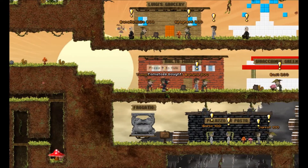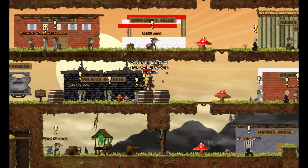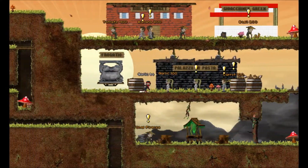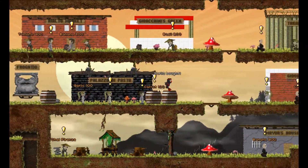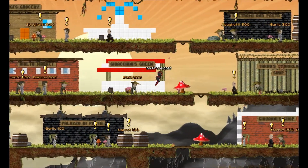First grab the tomatoes for 400 coins. Then drop down and push through the barrels to snatch up some garlic for 100 coins. Head up to take some basil for 200, and last head straight to the top to get some spaghetti noodles for 300 coins.